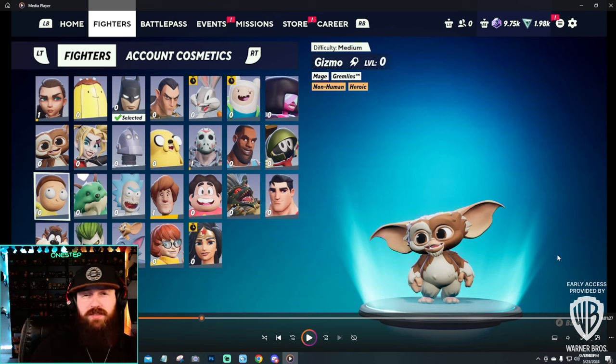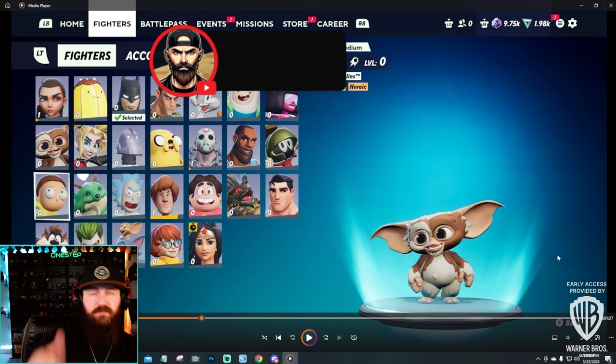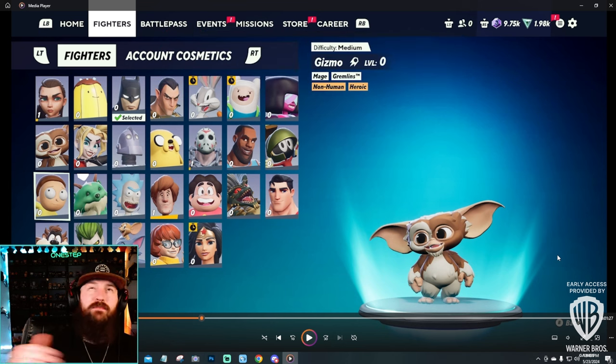The big note here: Gizmo, who was a Support character in the beta and alpha, is now a Mage. It seems they've gotten rid of the Support class entirely — so far all we've seen is Bruiser, Assassin, Tank, and Mage. I think they did this because every character has some form of support, since the game is built around 2v2. For example, when Batman throws down a smoke bomb, that technically helps your duo partner too. So they got rid of the whole support class, though I wish they had a slash-support designation for characters like Gizmo and Reindog who have more support utility.